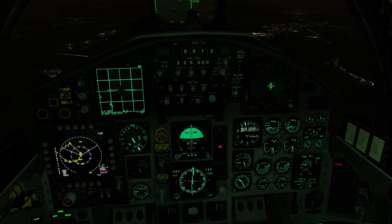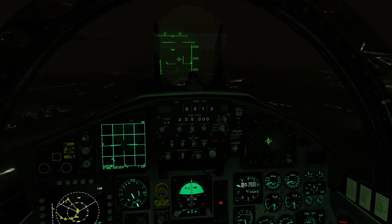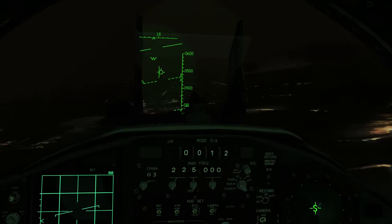It says I'm still right of course quite a bit. Ramrod 6-1, Kegu Tower — copy emergency, you are cleared for landing, runway 3-1 left, rolling fire equipment.